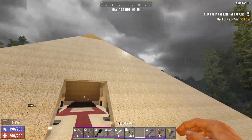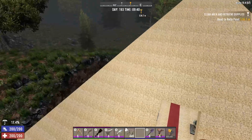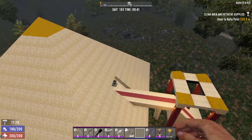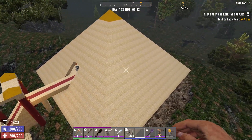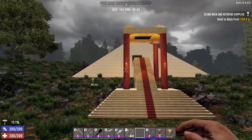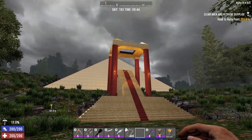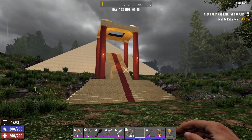Let me enter flying mode so you guys can get a good all-round view of the pyramid. It looks quite cool, it's pretty big — 34 blocks including the corners. You should be able to make one of these. This is just for inspiration; I just wanted to show you guys what it looks like.